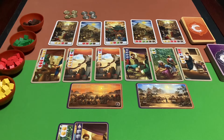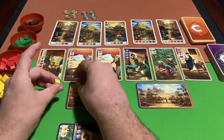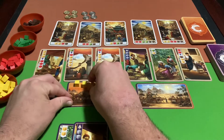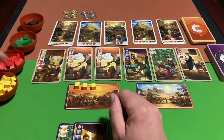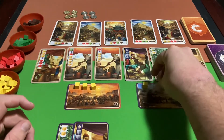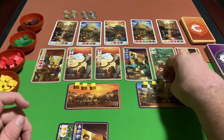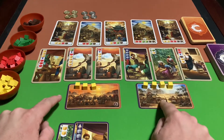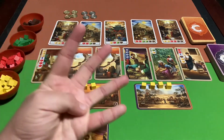Depending on player count, you'll start with a different number of turmeric spices. In a two-player game, the first player starts with three turmeric and the second player starts with four. This somewhat balances out the advantage of going first, since the second player has an extra spice.